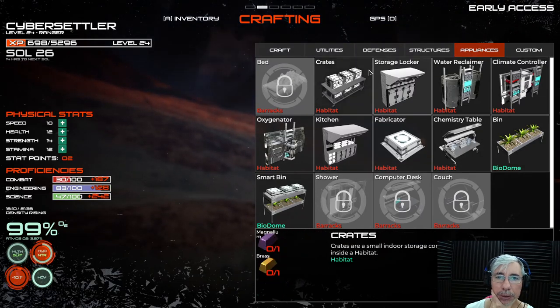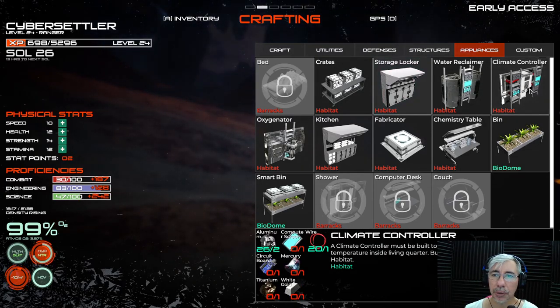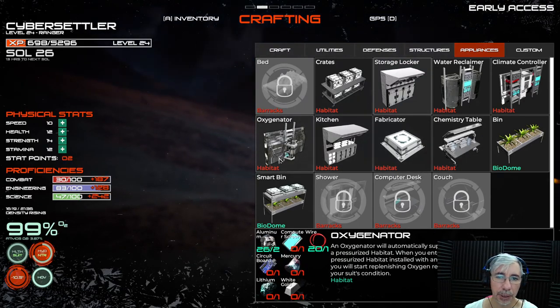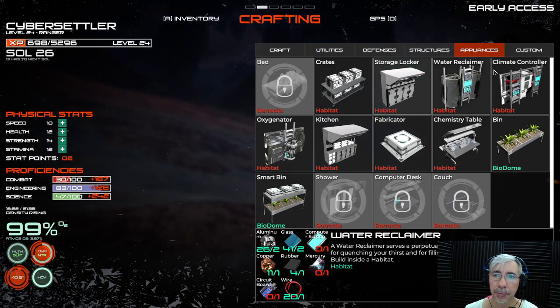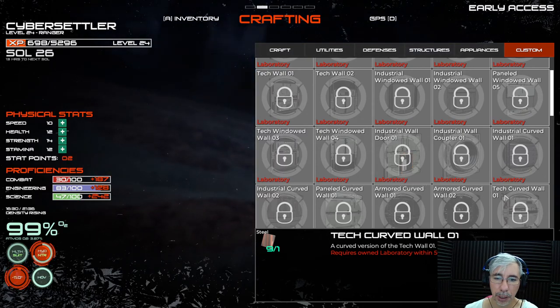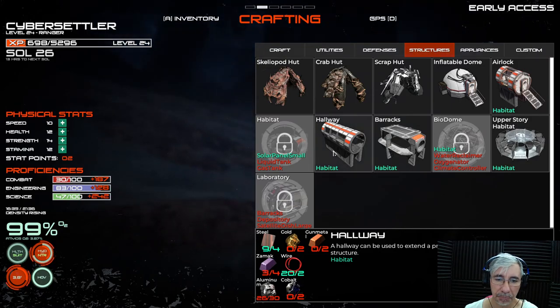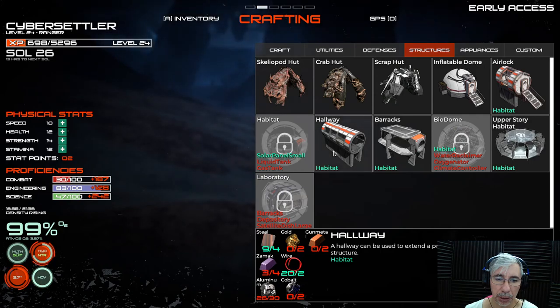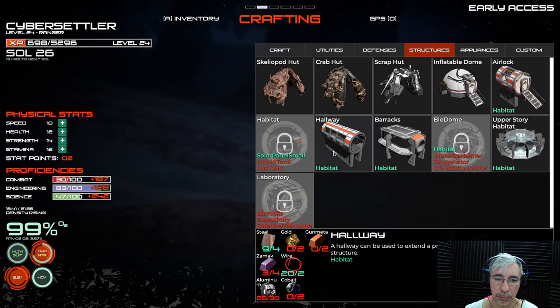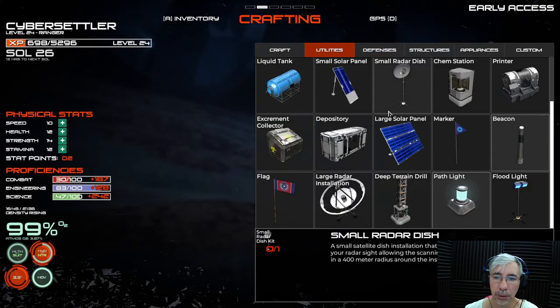I can build all this — everything that's unlocked by the habitat. Right now you can build crates, storage lockers, water reclaimers, climate controllers, a lot of things — chemistry table, fabricator, kitchen, oxygenator. But the custom things like tech wall, industrial window panel — all these require a laboratory. In the structures menu, it unlocked the hallway.